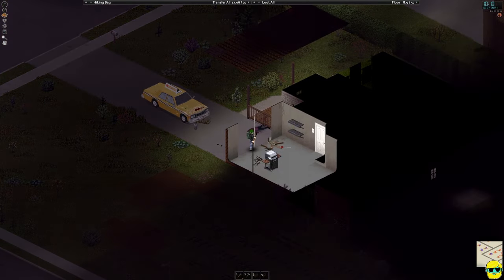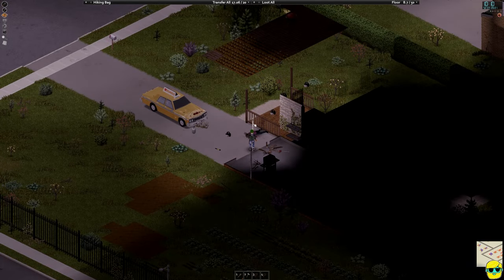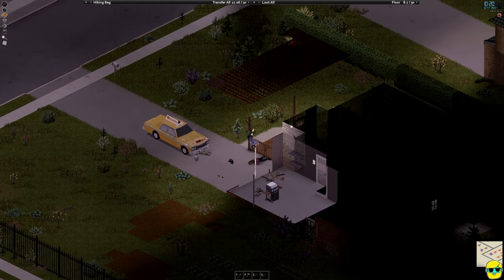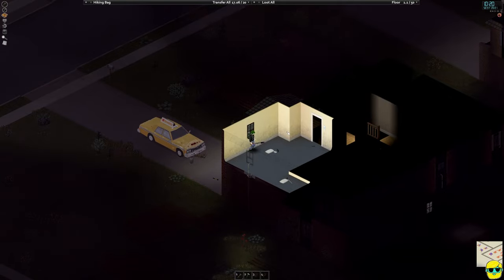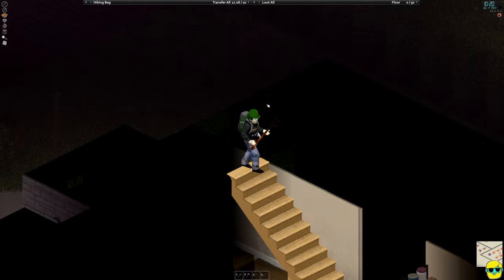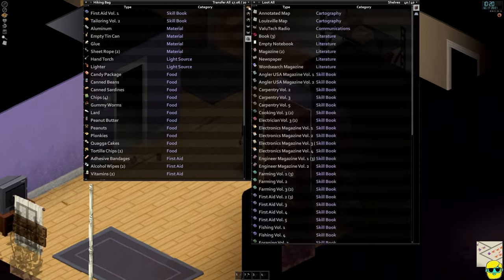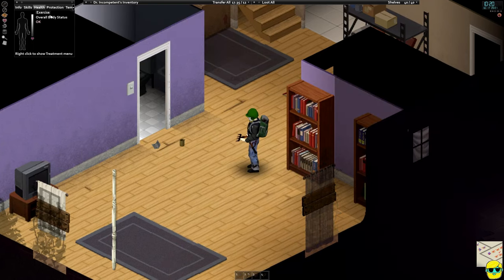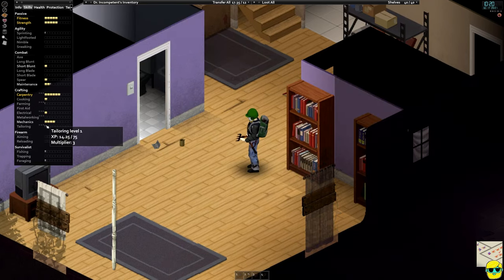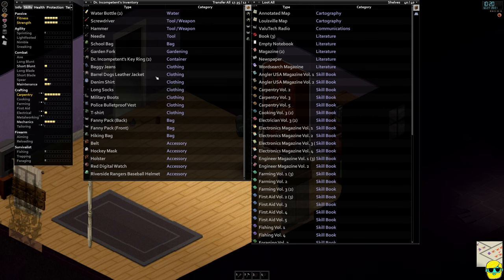Now you can see the space in the trunk is significantly freed. Our car does need work before that's even an issue, but it's important because there's some stuff that was in that trunk we might actually want to use and might have just forgotten about. If I look at my skills — first aid and tailoring, for example — tailoring is good but first aid is not trained at all. So we might want that. Let's go to this bookshelf.